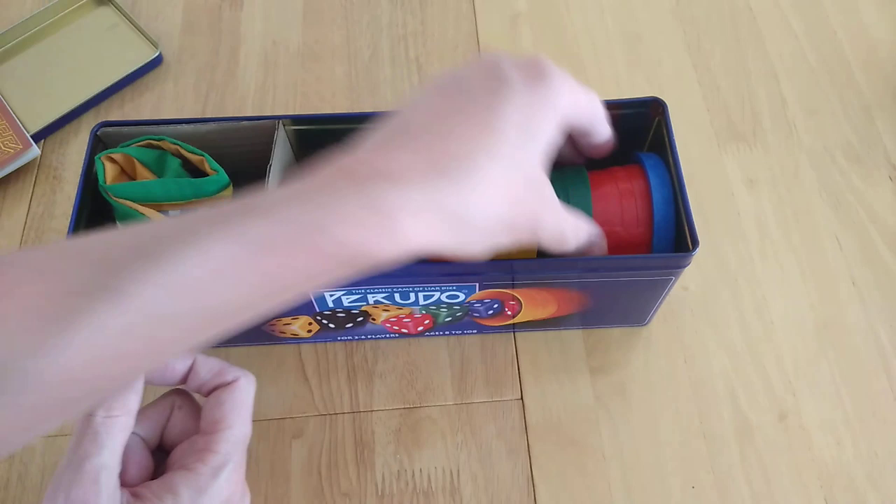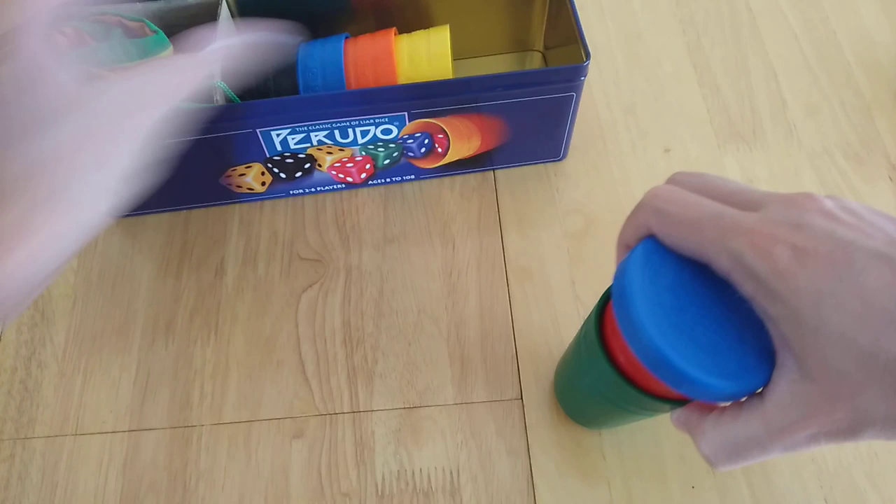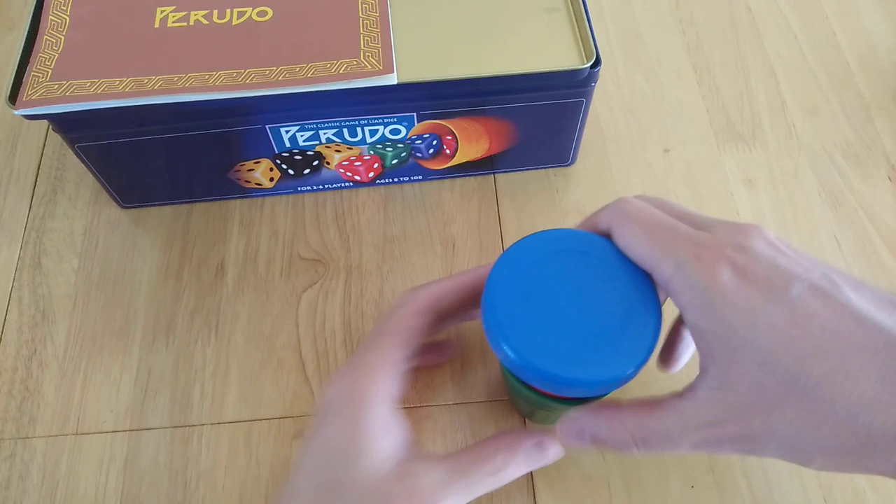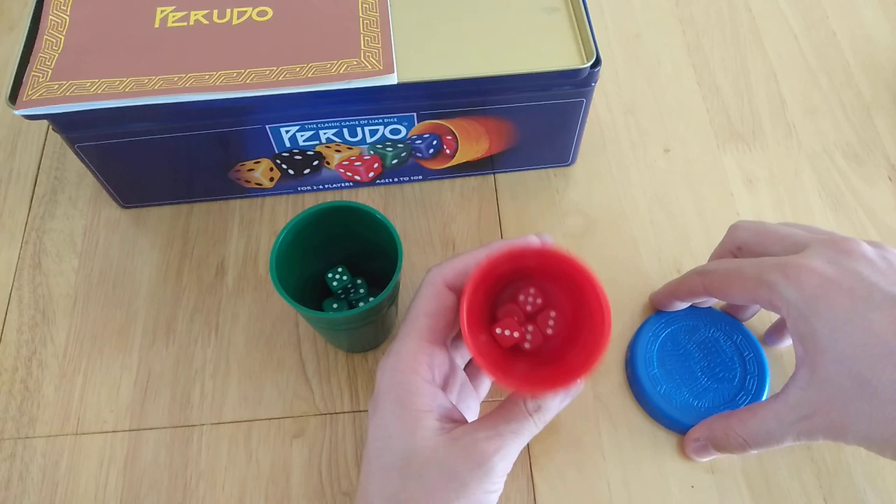So it's six cups, one for each player, and I'm going to show you an example with two. Each player takes one cup and what comes with it is five dice. It might make a bit of noise on this table but at least you get to hear what it sounds like. You're secretly going to roll and we're going to take a look at what these are.